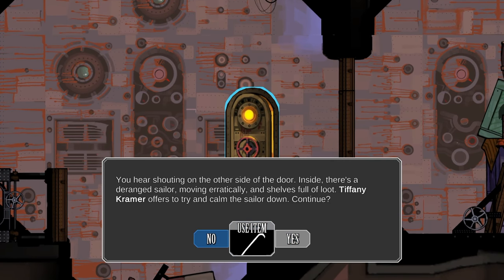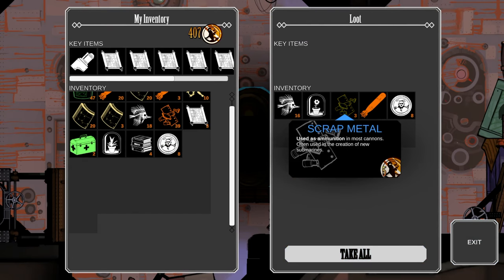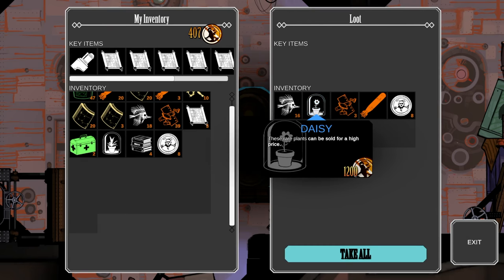I have a door here — I could risk one of my sailors to get this, but because I have a key item I'm just going to use that. There's extra good loot inside. High value stuff.